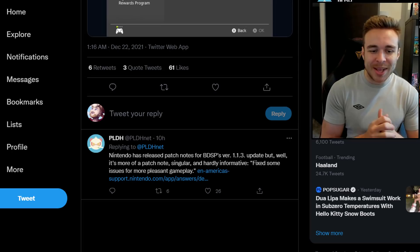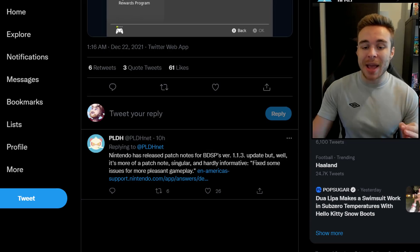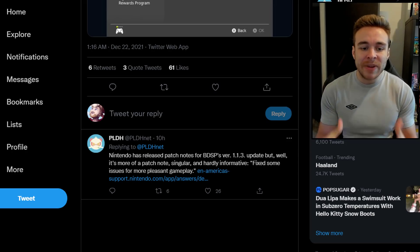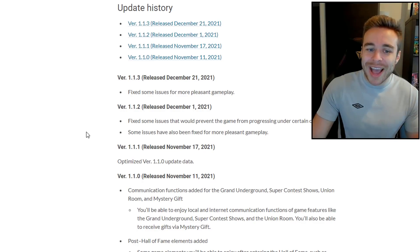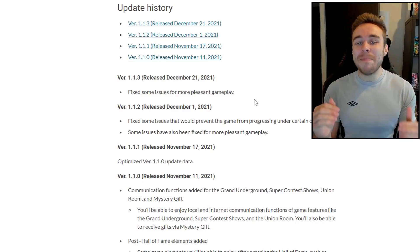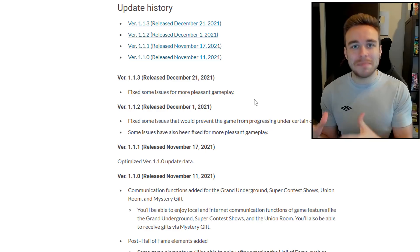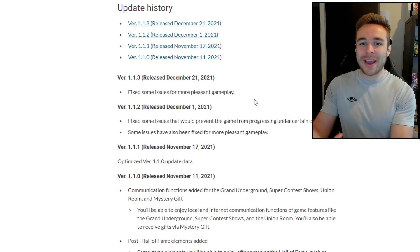PLDH tweeted again saying Nintendo has released patch notes for BDSP's version 1.1.3 update, but it's more of a patch note singular and hardly informative — it just says 'fixed some issues for more pleasant gameplay.' That might be single-handedly the worst patch note I've ever seen. Surely they should give us more detail on what has and hasn't been fixed, because we need to know when playing the game if there are certain bugs.